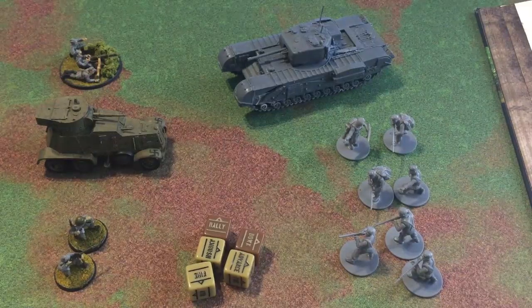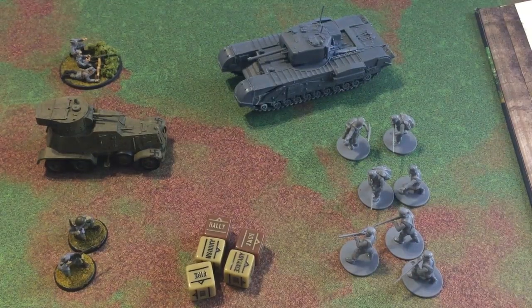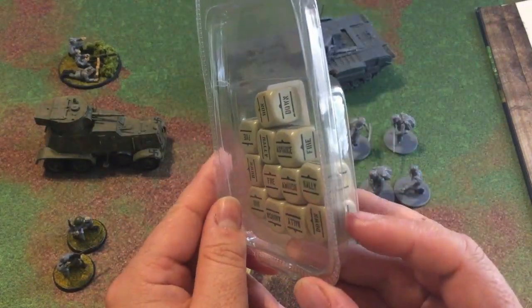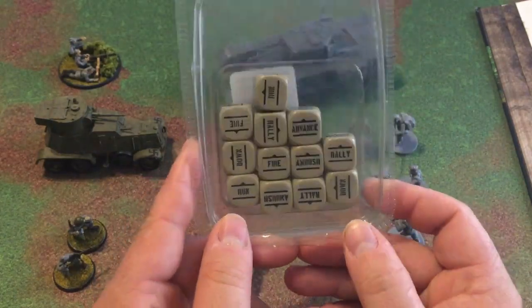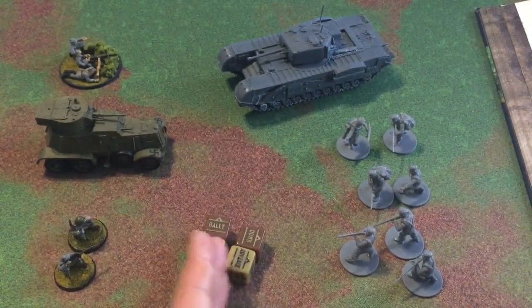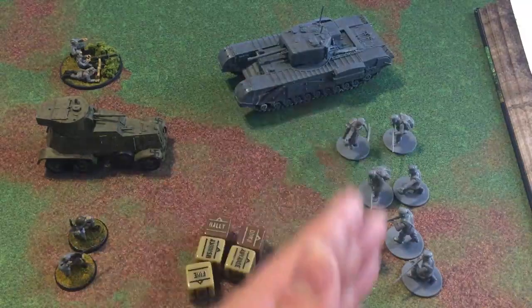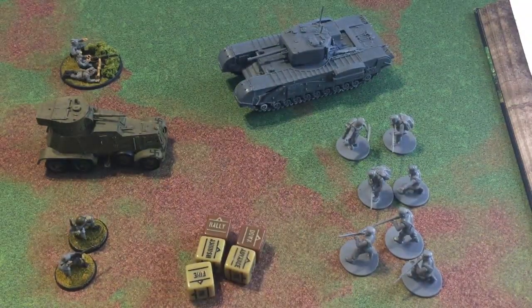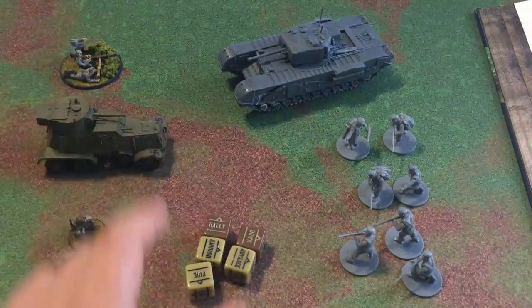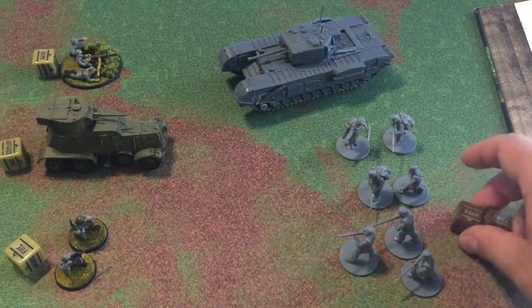Now we're going to talk about what I'd call the meat of the game system — what I really like about it — the order dice. Warlord Games sells these in a pack of twelve; they are six-sided dice with different commands on them. Unlike other game systems where one player goes through movement, shooting, and assaulting before the other player, Warlord Games uses a random activation system using these activation dice. For every unit you have, you get one activation die. So if you have eleven units you have eleven activation dice, and if your opponent has only seven because they have more elite units, they only get seven.